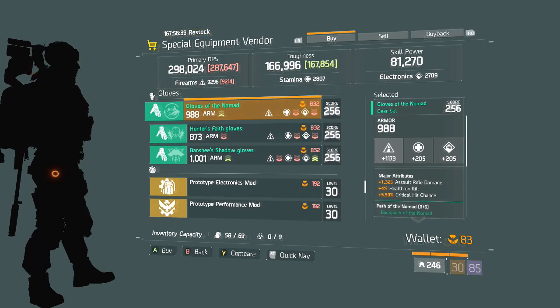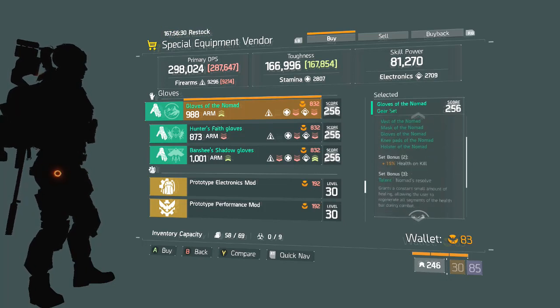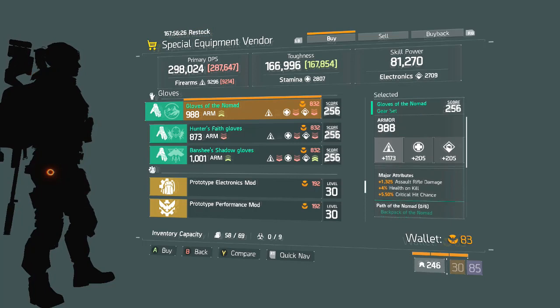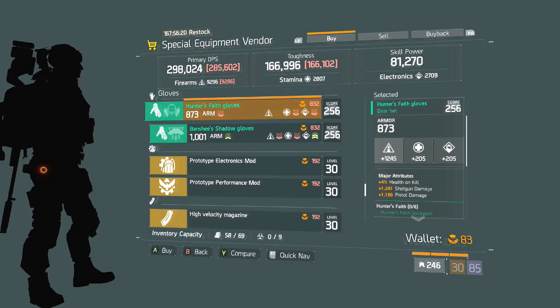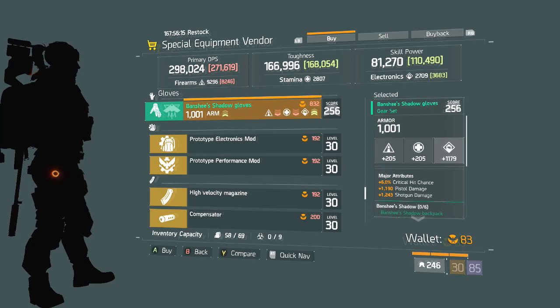Astute Gloves. Gloves of the Nomad — these are actually really good. They don't have very high firearms, however they have assault rifle damage and crit chance. Health on kill would be really good for a Nomad as it has a 15% health on kill bonus as its two-piece, so these would be a really good pair of gloves if you want to run a Nomad build. We have Hunter's Faith Gloves with a really bad roll. We have Banshee Gloves with max armor rolled on them, however the roll is just terrible.